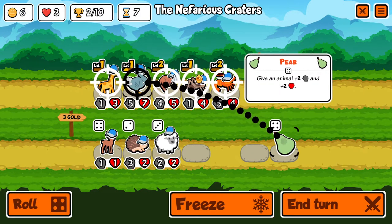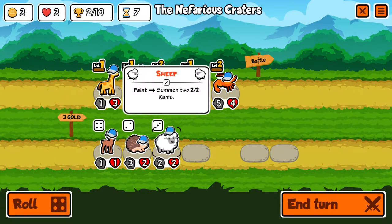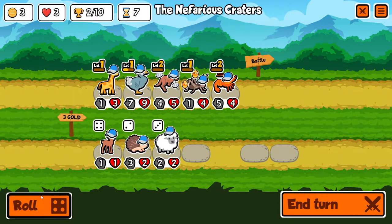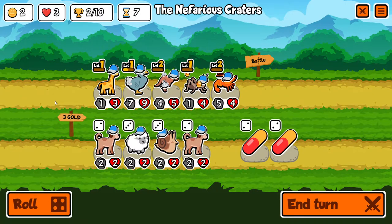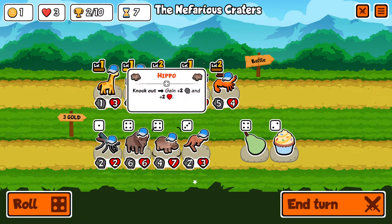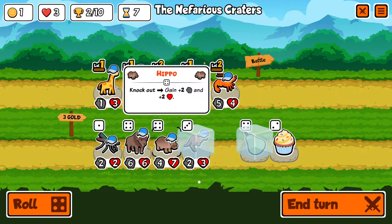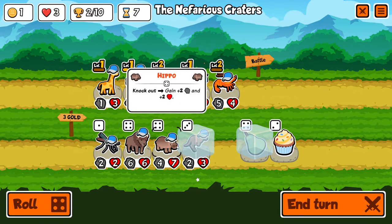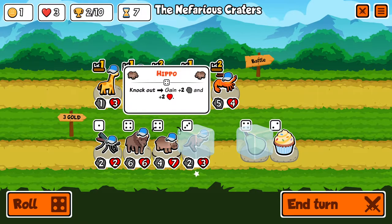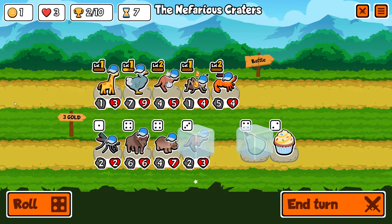These are both better summons than a cricket. None of these do anything on faint. Round seven - if I could get a big hippo, hippo can win the whole game. I don't have anything to enhance it really though. Goodbye hippo.